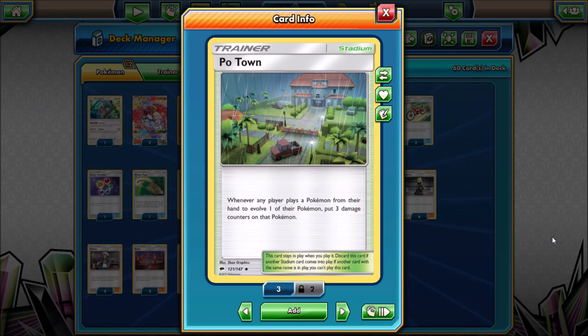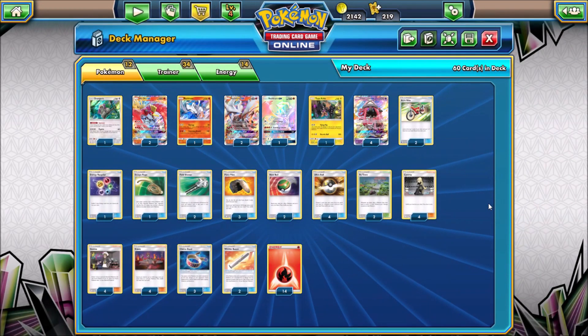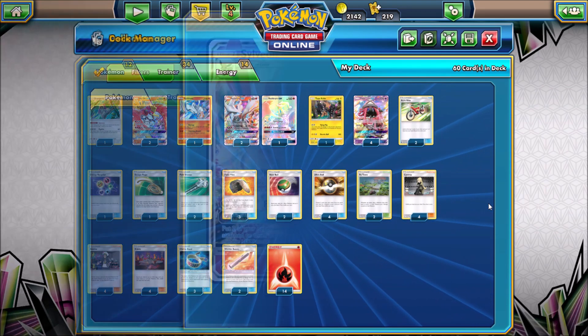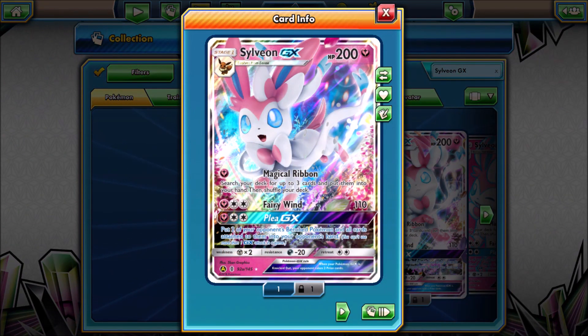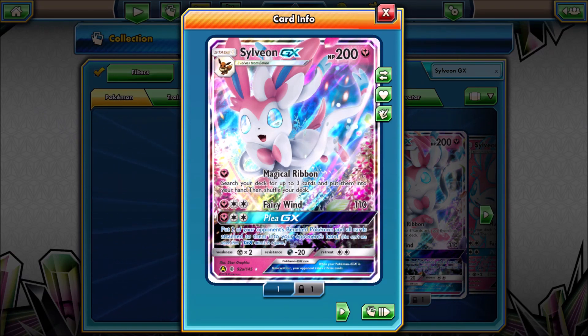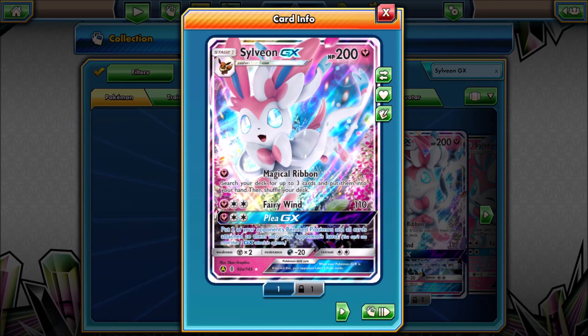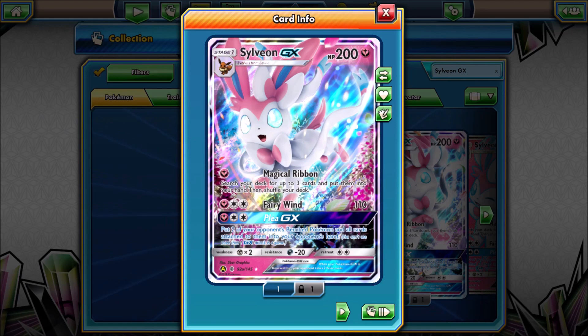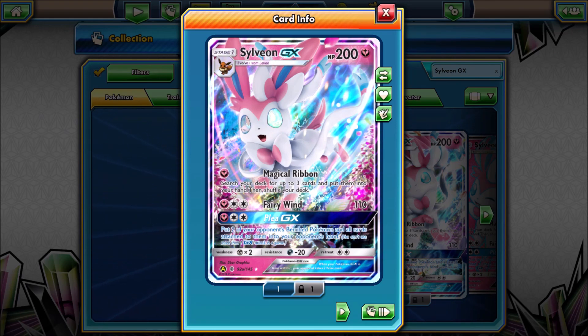I use both Whistle Baton and Energy Recycler to make sure that I never run out of energy. I do have 14 fire energy in the deck. Round one in this league challenge was pretty brutal for me — I faced a Gardevoir GX Sylveon GX deck, and it was pretty much the worst possible matchup. We were playing best of three, and I got slaughtered in two games.